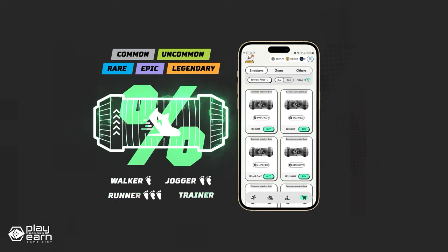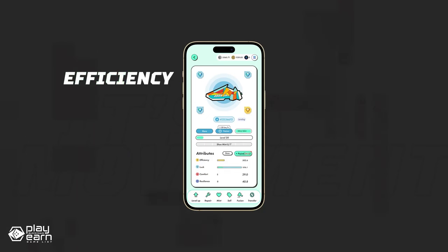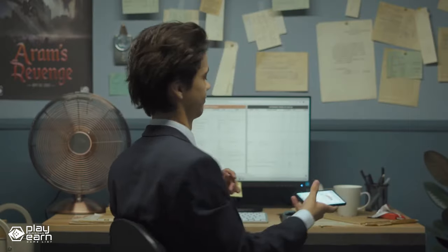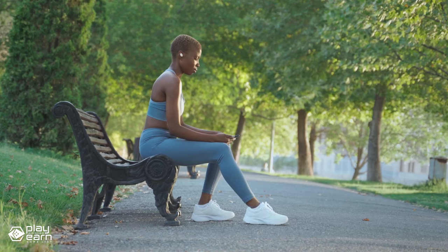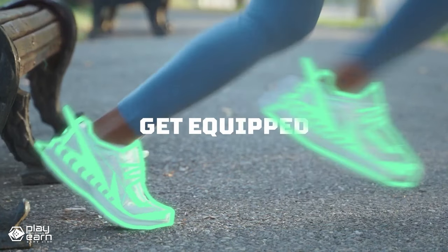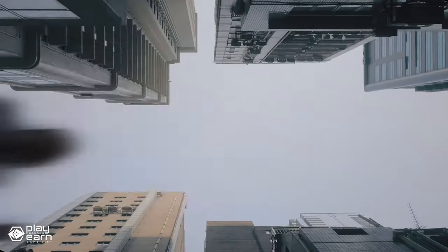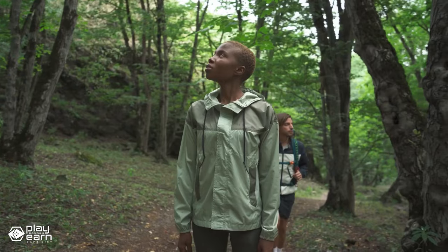The best part about StepN is that it not only rewards you for playing, but also for moving. The more you walk or run in the real world, the more tokens and NFTs you can earn in the game. The app uses GPS and machine learning technology to verify your activity and prevent cheating. You can also sync your app with other fitness trackers or smartwatches. StepN aims to promote a lifestyle that encourages you to be more active and healthy while having fun and earning crypto. It's also a community of like-minded people who share their passion for fitness and gaming.